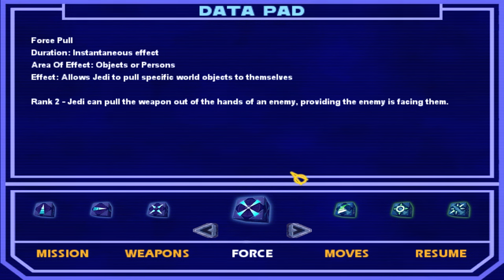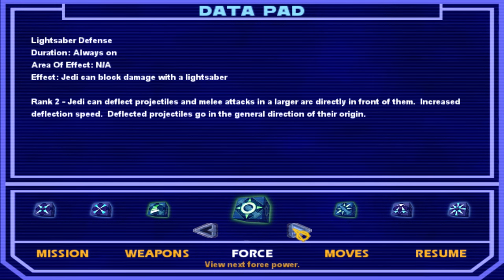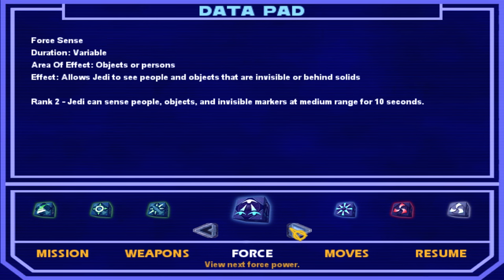You can pull a weapon out of the hands of an enemy. A Jedi can exert control over a flying lightsaber as it arcs out, but the lightsaber still returns directly to the player. And lightsaber defense can deflect projectiles in a larger radius in front of them. I am proficient in the use of the lightsaber and have a chance to break lightsaber locks and parries. I also have that fast style too.